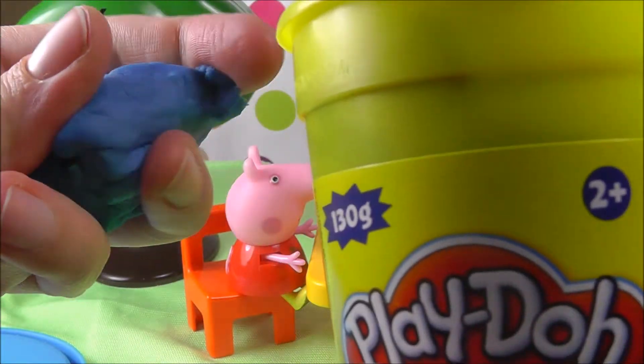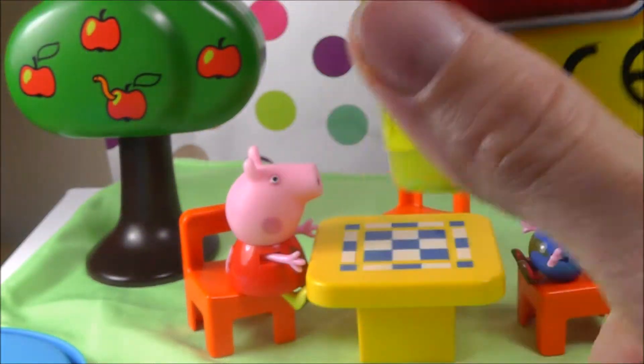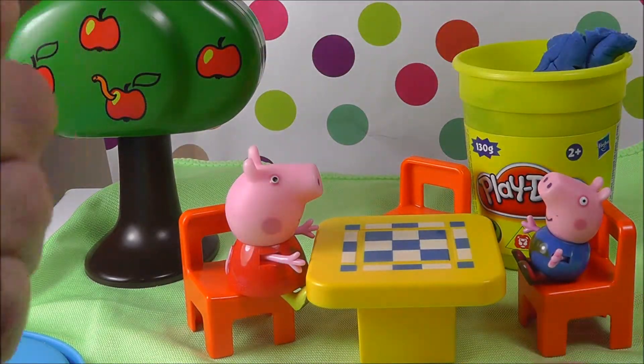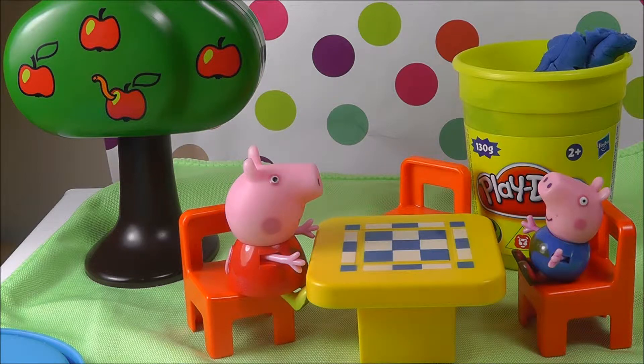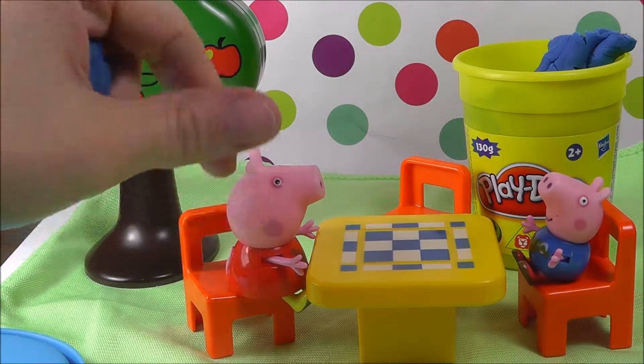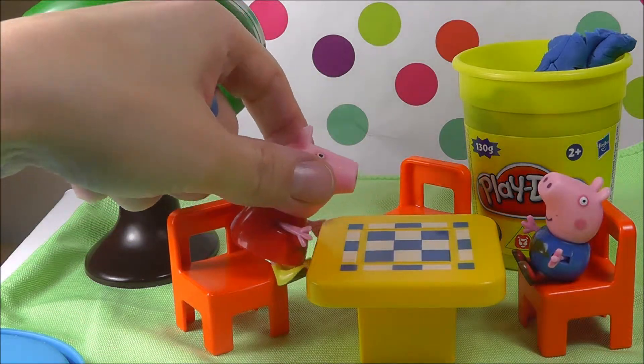Let's take out some of this blue Play-Doh. I'm going to put it here, and what cookies would you like to make, Peppa? Flower-shaped cookies, says Peppa. Yuck, says George.